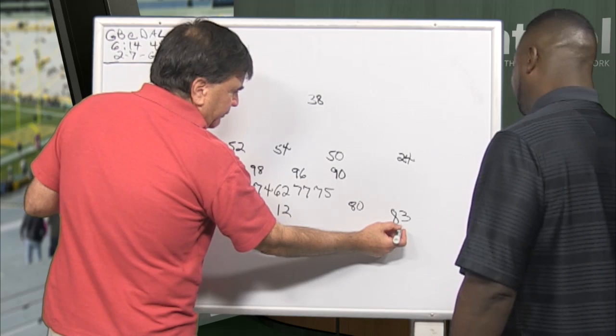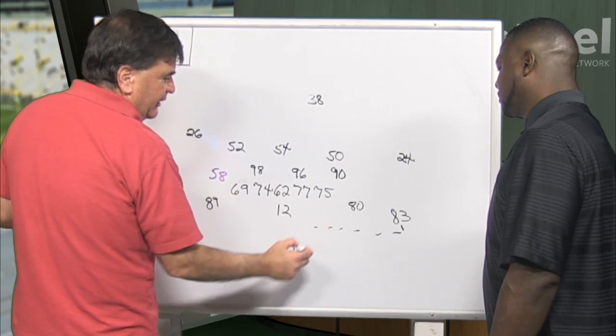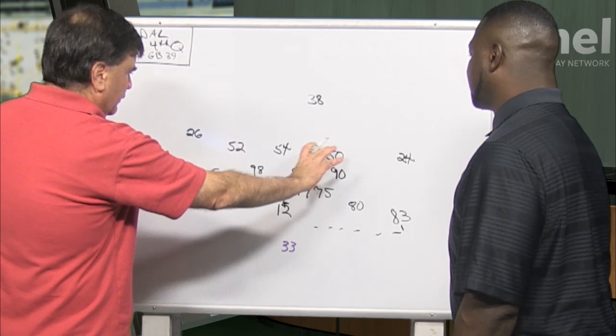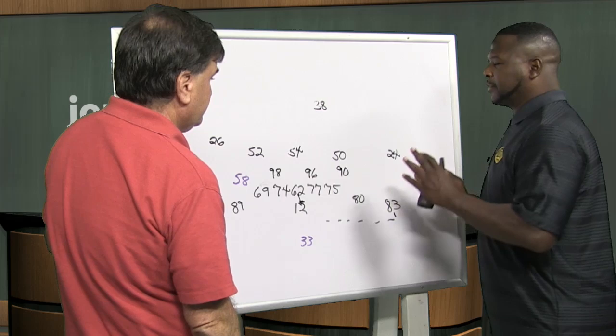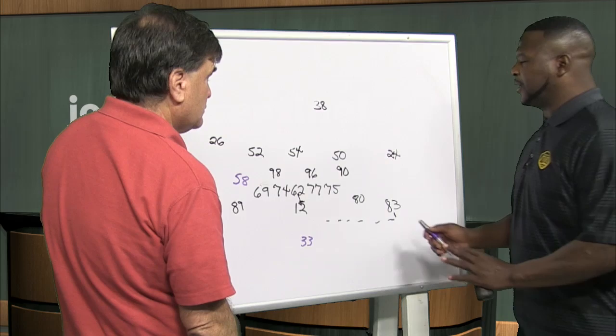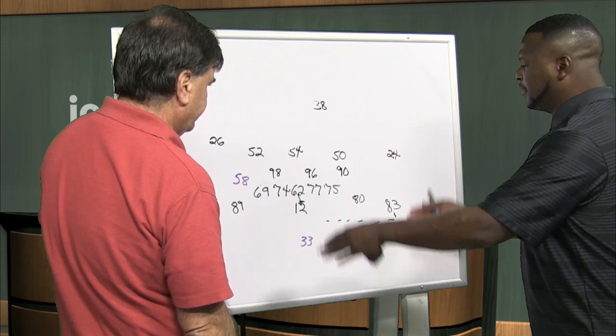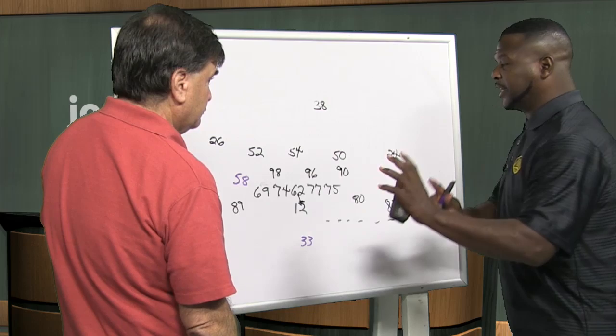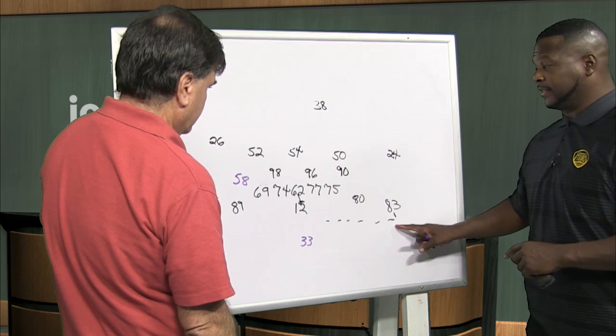What happens is you have Valdez Scantling going in motion as the snap is made to Rodgers. Once a guy moves, the linebackers have to adjust — either they want to stay in a zone or go man. But they all take a step to go to the strength. When it's even, defenses set the strength to one side. They could have set the strength to Scantling, because Aaron Jones is right behind the quarterback — it's all even.